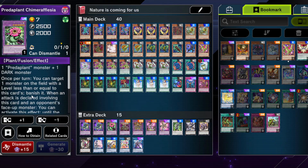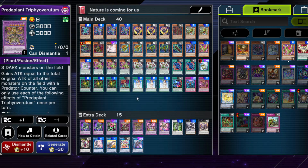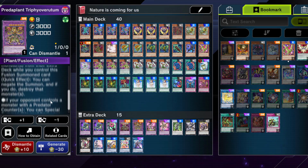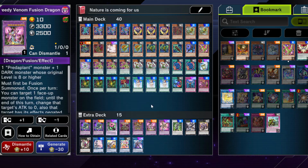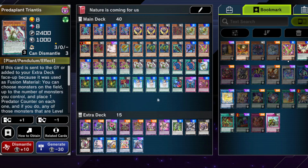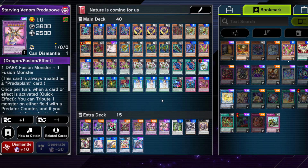Predaplant Chimerafflesia searches your fusion. Predaplant Dragostapelia banishes stuff — make sure you don't banish itself because technically you can with this effect, which is a bit annoying. It has a battle effect too, so it's not too bad for what it does, at least going second. This card going first and going second is quite nice — puts counters up, negates stuff, not too easy to go into but a lot easier these days. This card can help OTK your opponent and can be quite nice used with Predaplant Fusion. Greedy Venom Fusion Dragon is just easy to make so I wanted to include it, especially with the new level 8 out. This card is actually a lot stronger and it clears the whole board — sadly your monsters as well, but it is what it is.